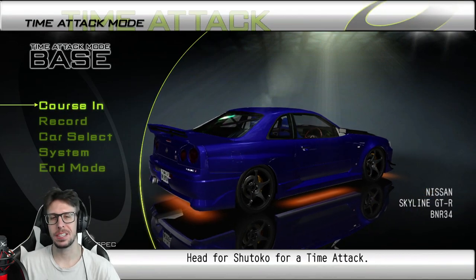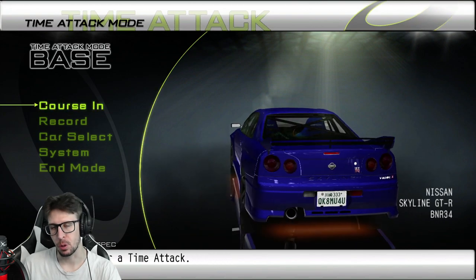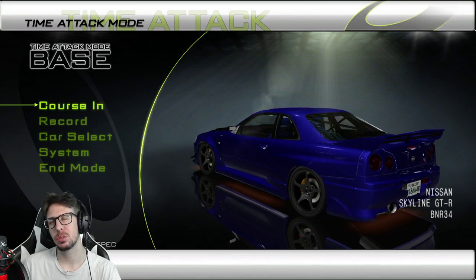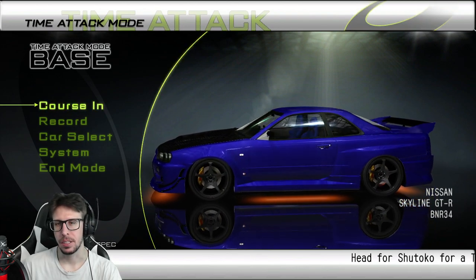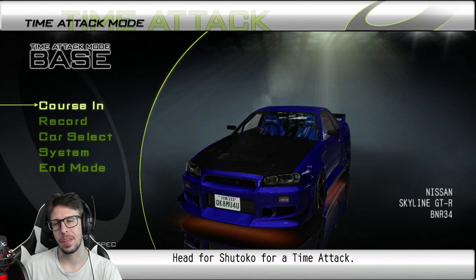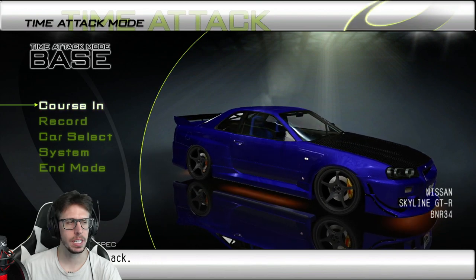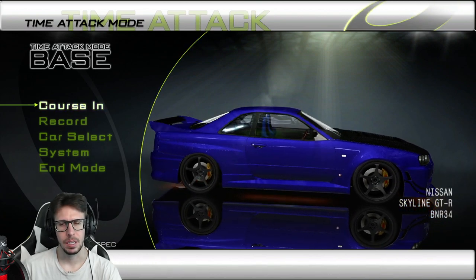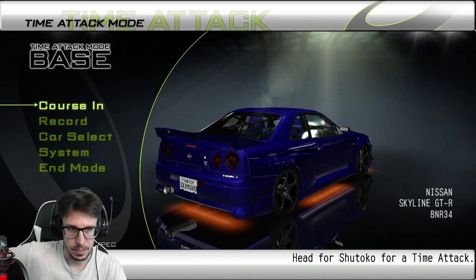Welcome to this bonus episode of Importunity Challenge. So the R34 — I had just enough money. I had to sell two cars; I sold the Aristo and the RX8 to max it out. This thing is so fast in the zero to one thousand meter — it destroyed the Supra by like half a second. It is insanely fast.